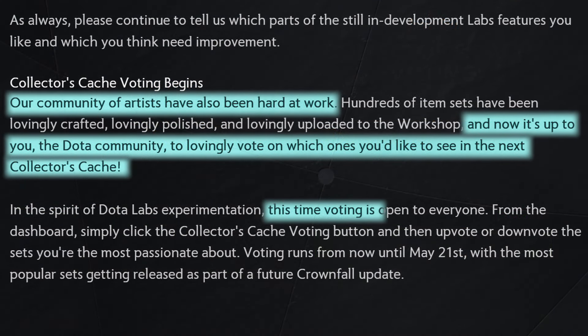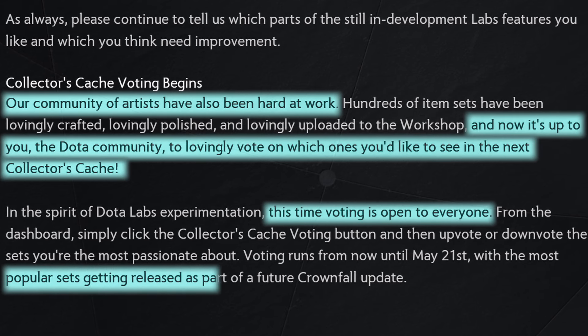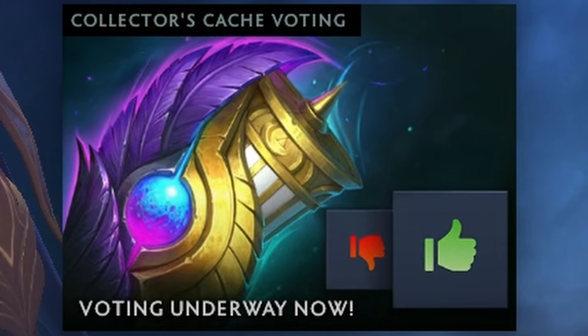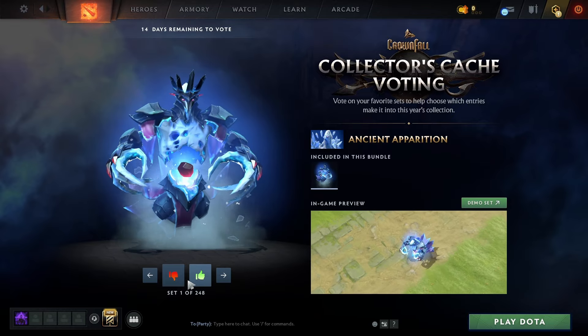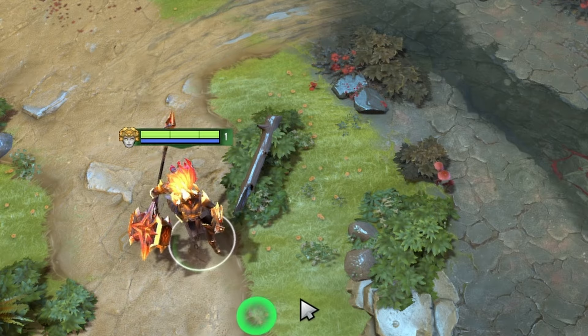This time, voting is open to everyone, with the most popular sets getting released as part of a future Crown Fall update. You can check out these skins from the main menu, and you get a screen which lets you vote on over 248 different workshop skin sets, letting you vote up and down, and also test out each skin in-game so you get a hands-on feel.